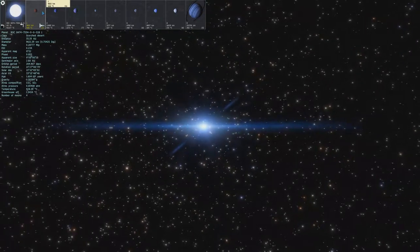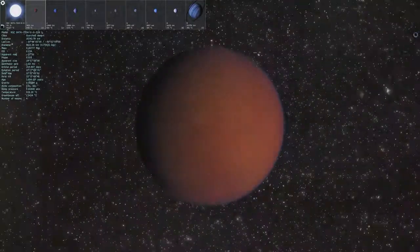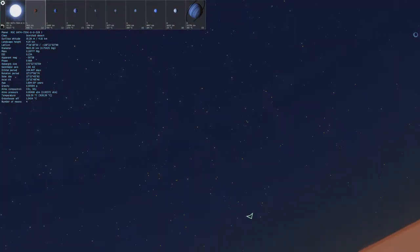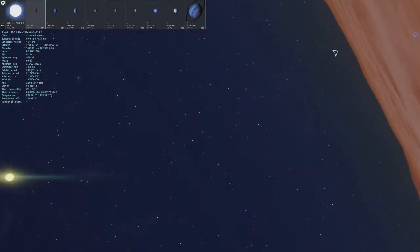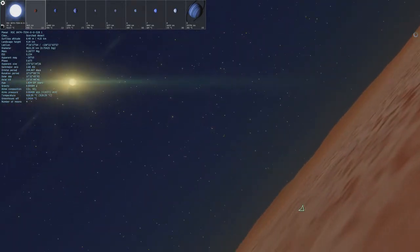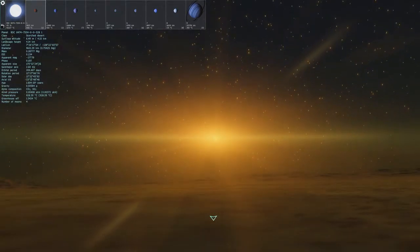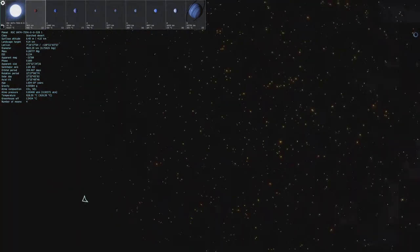Let's check out this one — I think this is tidally locked. No, it's actually not. So this has a really blue-red hue to it. I wonder if the atmosphere is still blue though. Okay, so it still has a blue atmosphere. Where's the star? Oh, there it is — it shows up yellow in this atmosphere. And the star is about to set. The atmosphere is actually turning like a yellowish green, and you have a really red sunset over there. And there it goes. That's kind of cool.